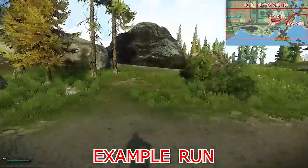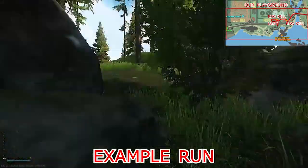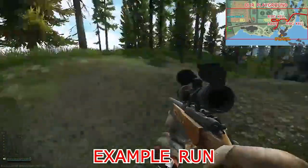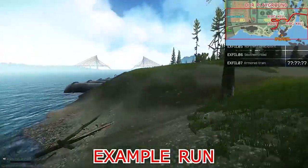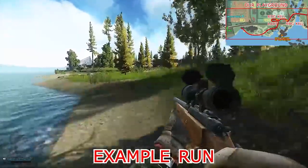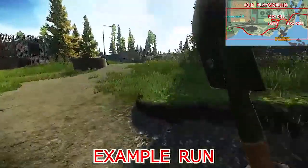You can just extract by going to the beach side all the way. Then you can run up to the northern checkpoint if you have that extraction. You always have to check the extraction first. If you don't have it, you have to go to the car extraction or go all the way on the path to shoreline, which is really risky.